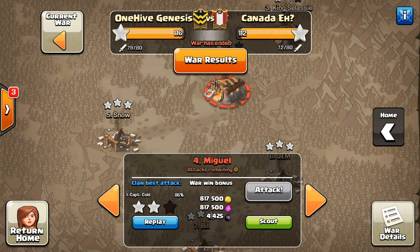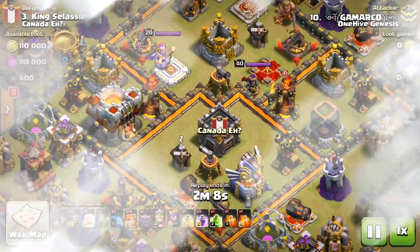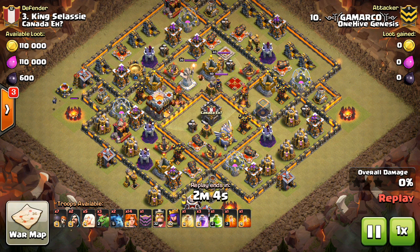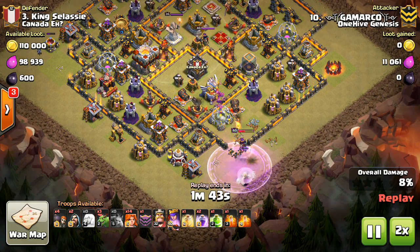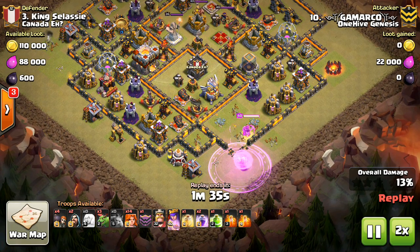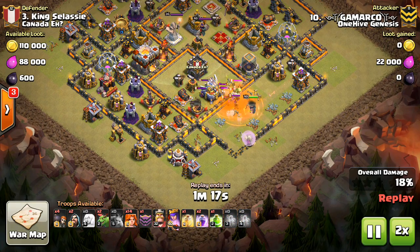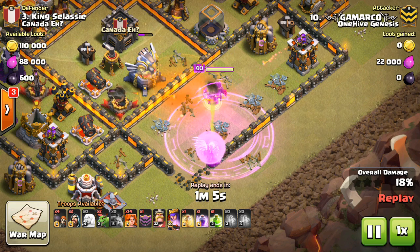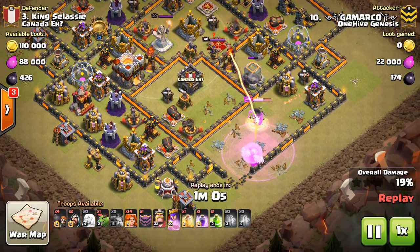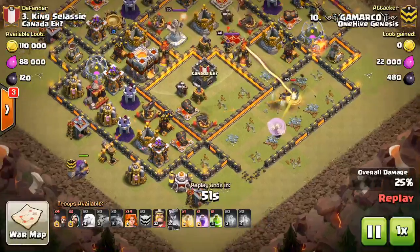Let's take a look at another Town Hall 10 attack. This is going to be a little bit different because it's a two-star attempt by Gamarco, and it was so close. It's just the angle of entry that I think got him. It's just a queen walk. The queen charge is perfect — she comes in and she's going to get that eagle taken out. The eagle can do a lot of damage to his Valks when they're in big groups, so he wants to get that taken out and is able to do so without having to worry about the inferno. The queen also gets pretty good percentage. He drops that next rage spell, keeps the queen up, still has her ability, and she takes out the eagle and checks out the CC troops as well.